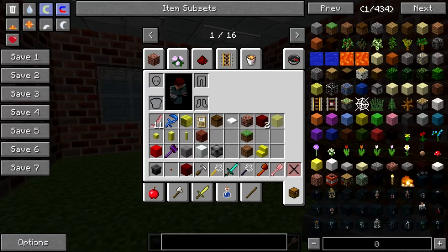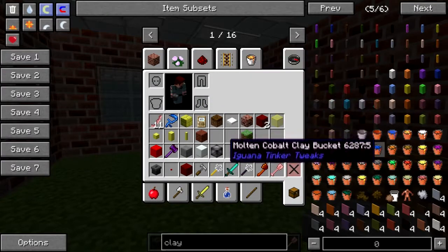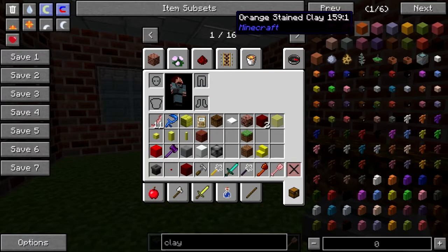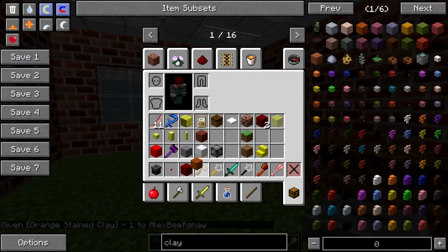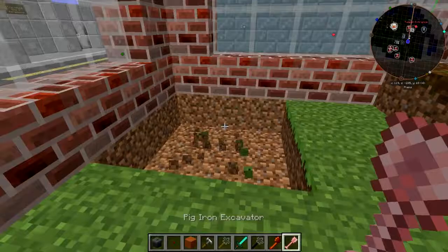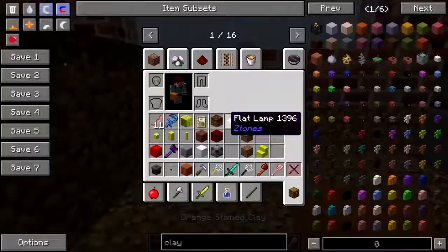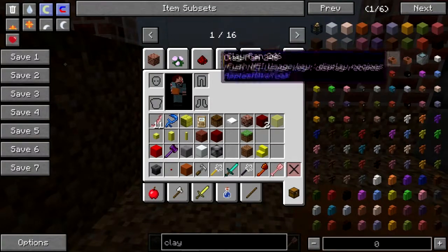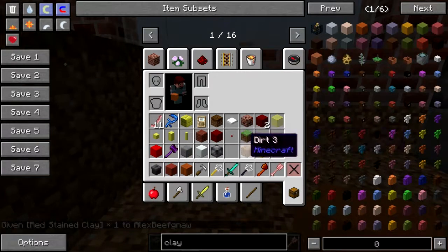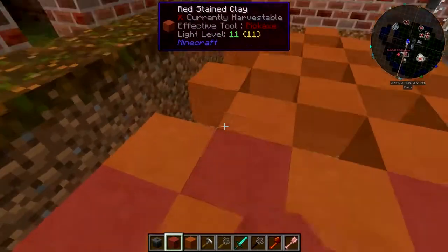We need a floor. Some stained clay - is there any kind of a chisel clay? Fast food floors - orange I think might be good. It's too bad we don't have Forestry, because we could use the woodworker to great effect here to replicate some really god-awful fast food floors. Let's do a checkerboard with the red and orange - when in doubt, checkerboard it. Oh yeah, that's gross - I love it.